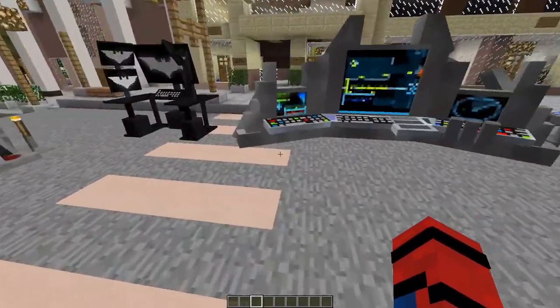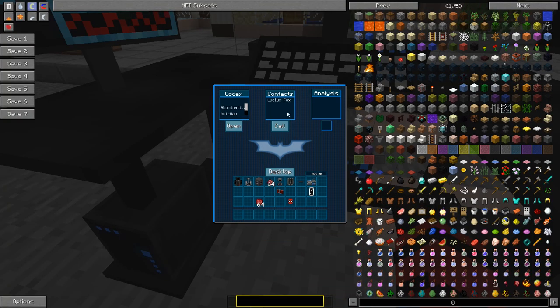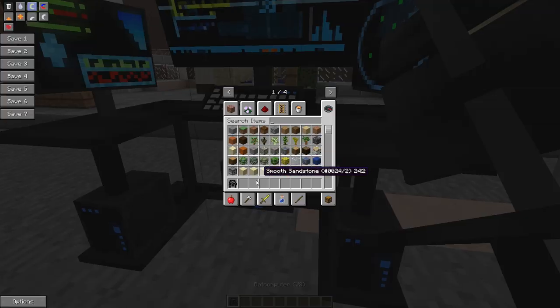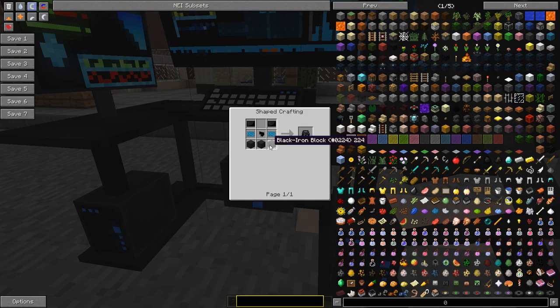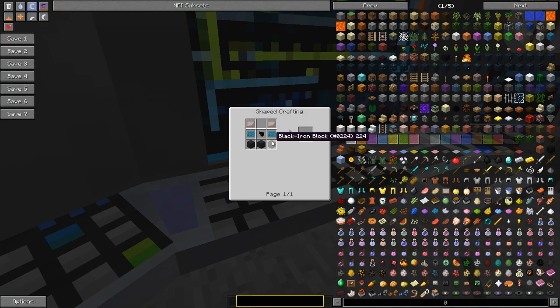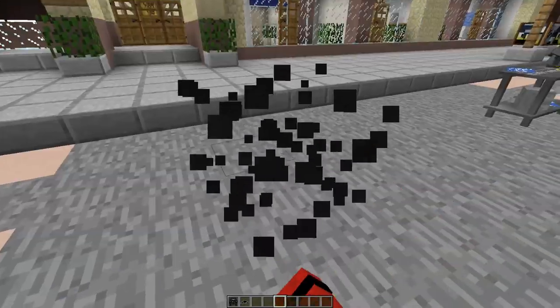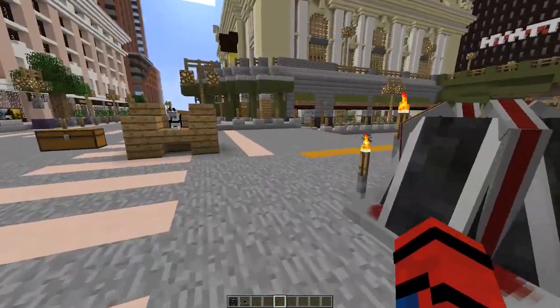We also have the other bat computer, which is basically the same thing. How you craft this one is you just get 3 black iron blocks, 1 monitor, 2 Wayne Tech, and 2 black iron plates. The other variant needs 3 black iron blocks, 2 Wayne Tech, 1 monitor, and 2 titanium plates. Now we're going to break it because we have no use for this. Bye Felicia, let's move on.